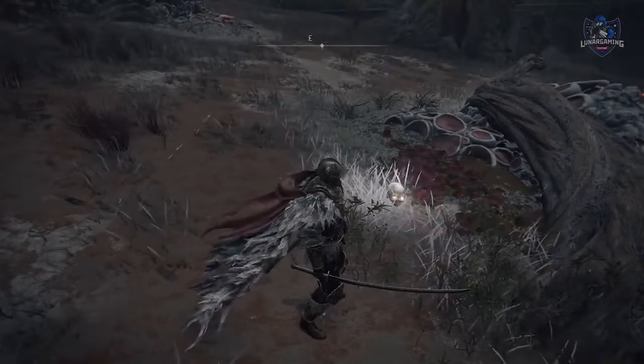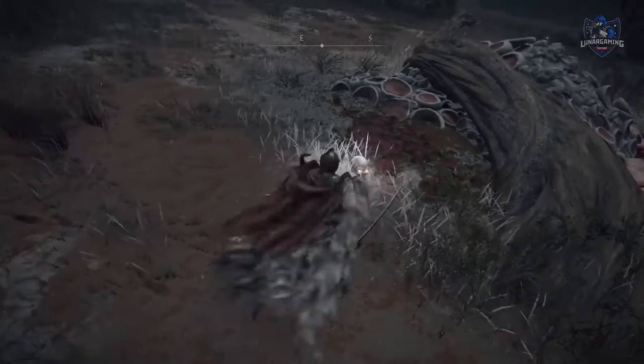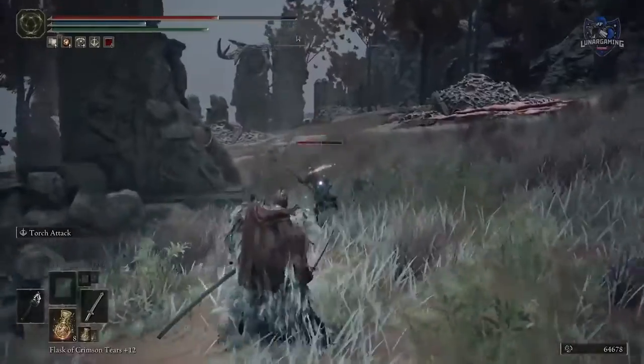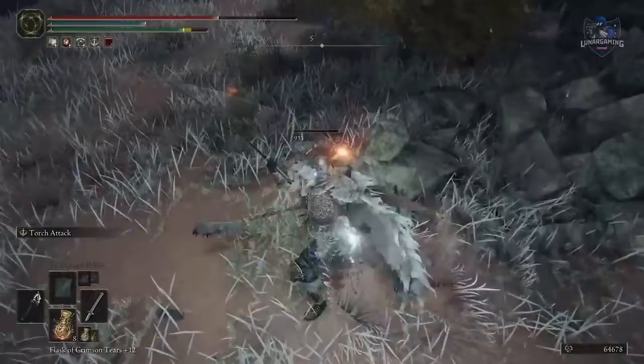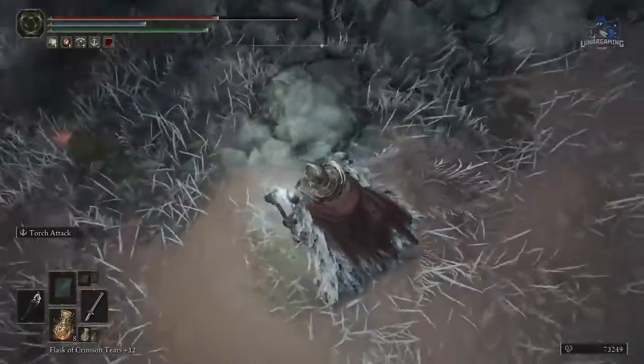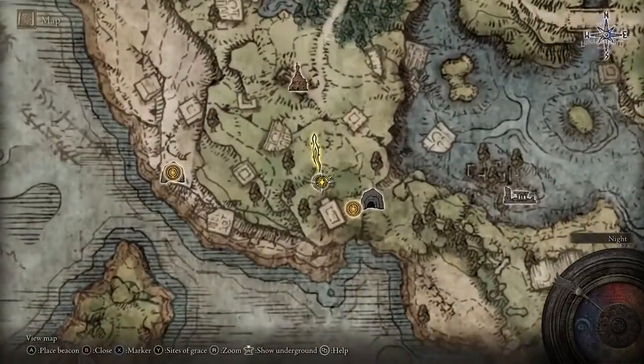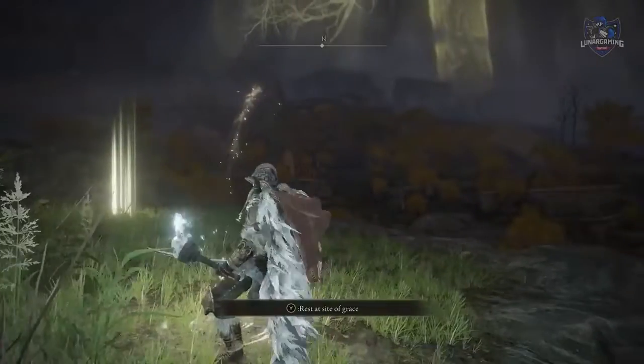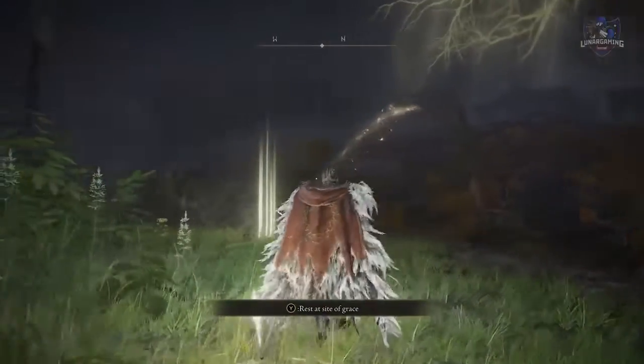Glowing skulls are found lying around the game — breaking them on Torrent or with your sword will give you free golden runes. An enemy with glowing yellow eyes will drop more runes, usually 4–5 times more than they normally do. The yellow markers on the map point you in a direction you should be going — you can see from the Site of Grace it points in a direction you need to go.